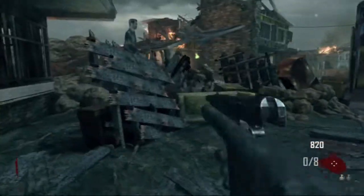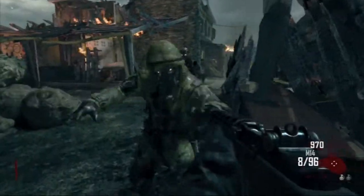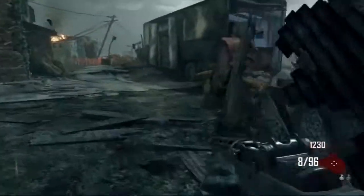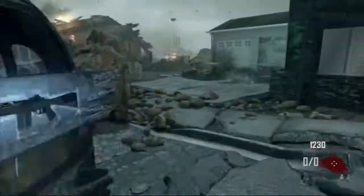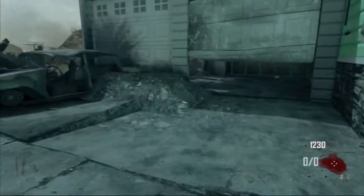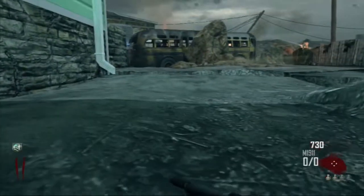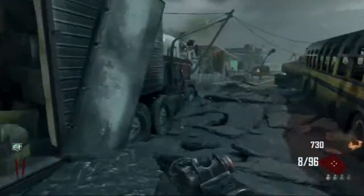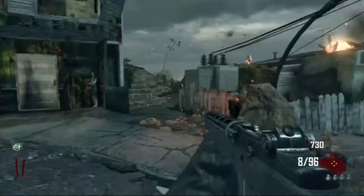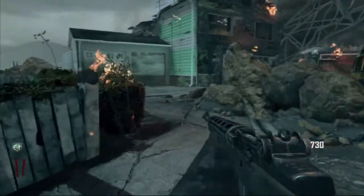Right here since I only have eight bullets and there's two zombies, I have to shoot two at a time. On round two you want to run and buy quick revive - my location was in the garage, yours probably won't be the same, so just watch the nuke as it comes down. Run around, find the zombies, shoot them once in the chest, and then knife with the M14 to get as many points as you can.